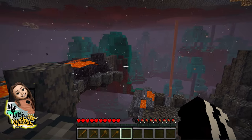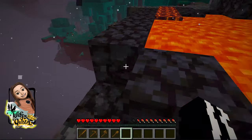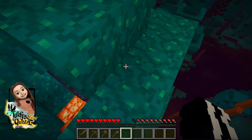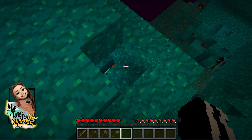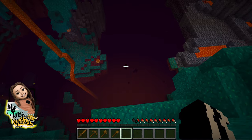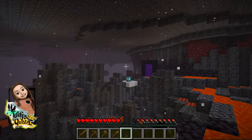There's lava everywhere but this is so cool — look at all these weird blocks! There's an enderman in here. Oh my god, I just can't believe it, this place is really cool! What's this block? Let's walk around.